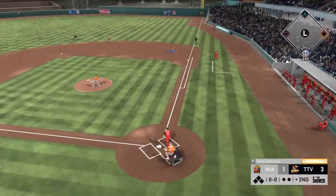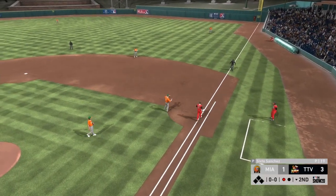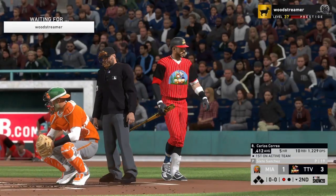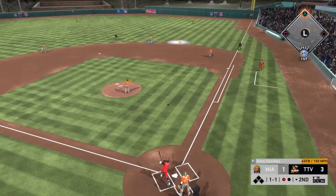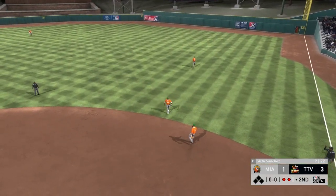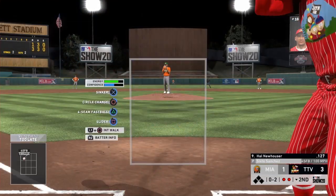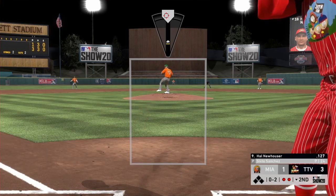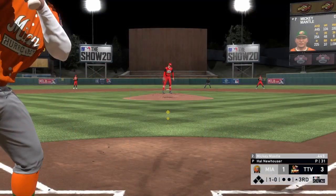I don't score at all in the second, so we turn to the bottom of the second. Sinker middle in — Gorman checks swings and hits it to first for an easy out. Correa on a 1-1 count chases a fastball in on his hands — easy jam flyout. Two quick outs. On 0-2 to his pitcher, we miss our meter but he swings through it for strike three — that's 6-0's second strikeout. Nice recovery inning right there.